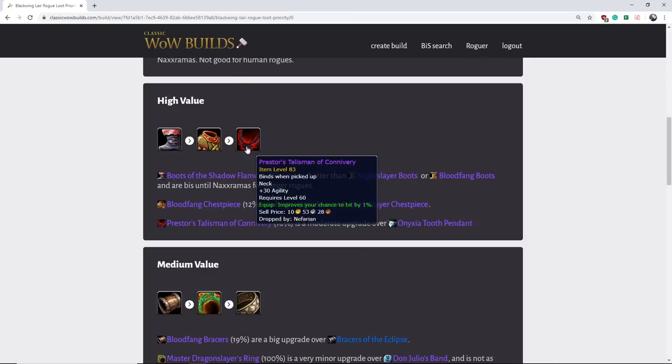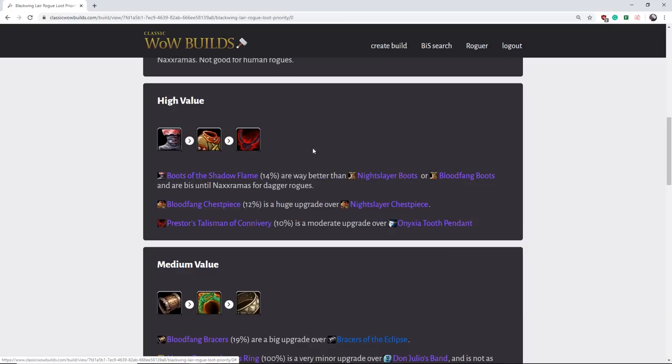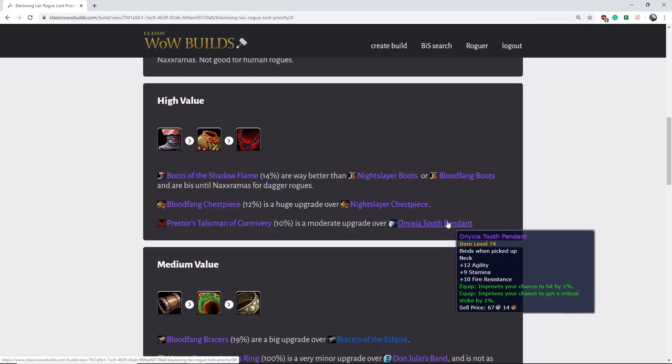Now we have Prestor's Talisman. This is going to be a little bit of a drop off from the last two items. It is a moderate upgrade over the Onyxia neck — it's not that much better, but it is best in slot until Naxx. So you are going to use this thing for a long time. It's still an upgrade, just not the biggest upgrade. It doesn't have the greatest drop rate and it drops from the last boss, Nefarian. A lot of factors going into why this is a valuable item, but it's still better than Onyxia Tooth Pendant by a fair bit — just not a huge upgrade by any means.